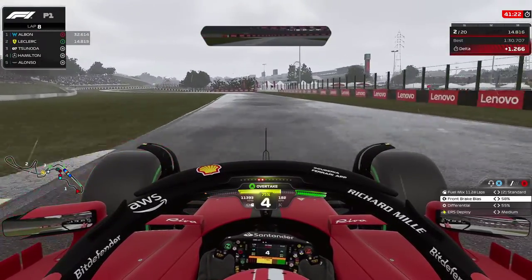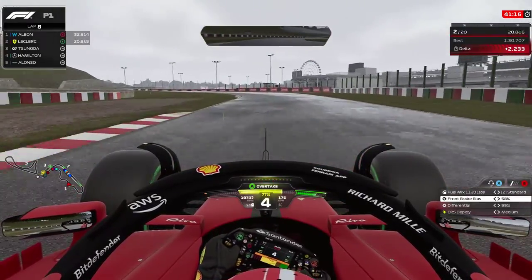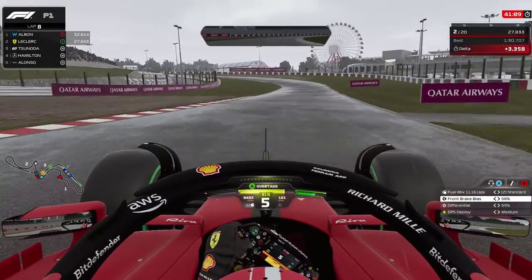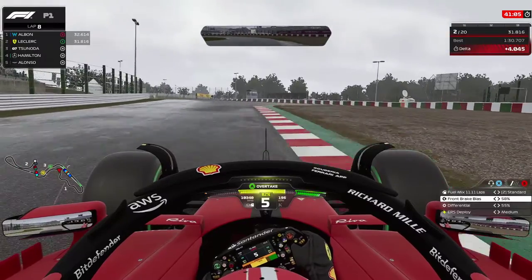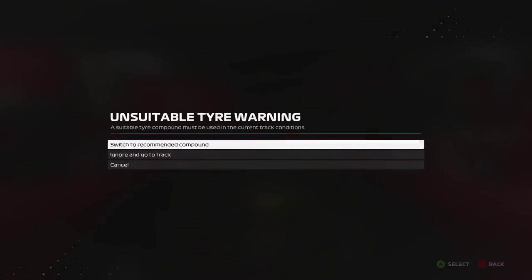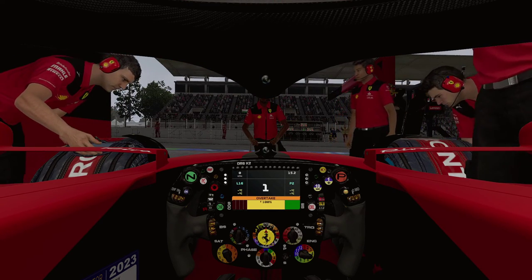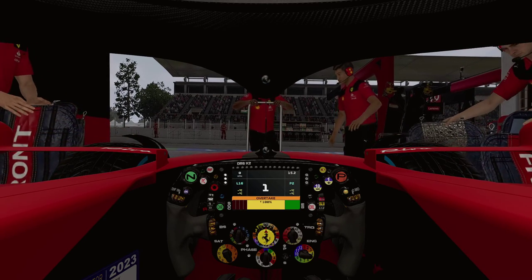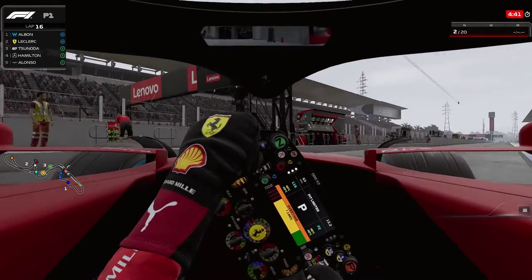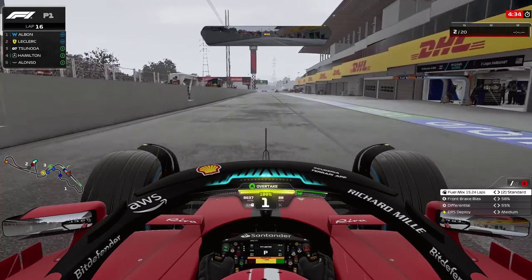Now let's cut to the next transition phase: intermediates to full wets. This is where it gets a bit more sketchy to drive. There are only about five minutes left in the session — the intermediates lasted quite a long time — and the delta between inters and wets is coming down, meaning the wets are getting faster by the second. Going back out on track with the same setup, just a little less fuel to test the initial feeling.